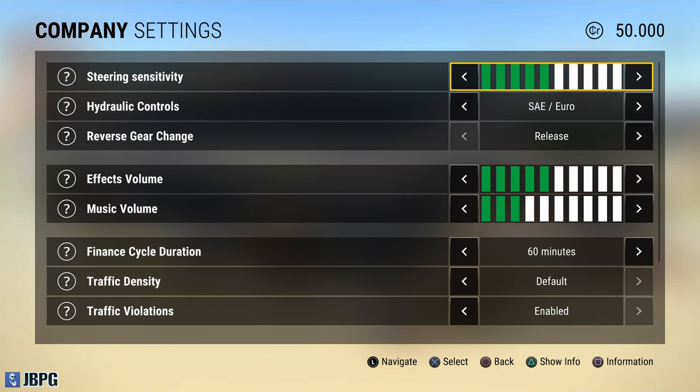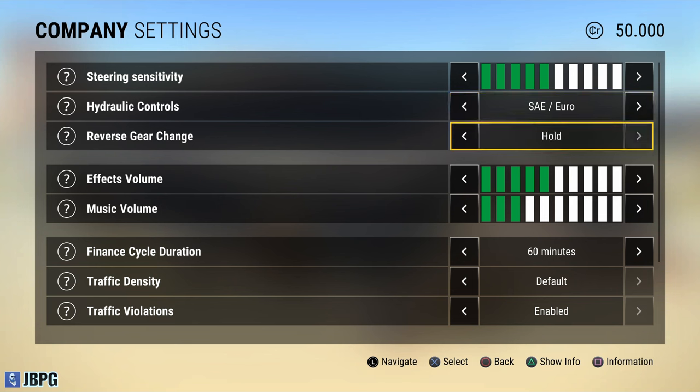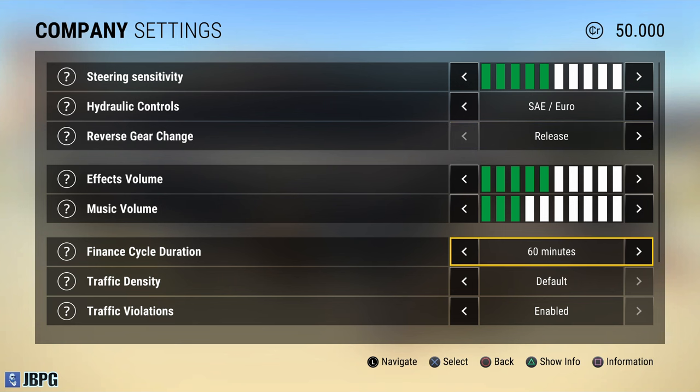You can change your steering sensitivity. There's a choice of hydraulic controls as well - when I first tried it I tried arcade, but this time out I'm going to try the SAE/Euro controls to see if that makes it a little bit different. There's also reverse gear changes, and financial cycle duration which I've got set at 60 minutes. You can toggle that to 90 or 45 minutes - I think it maybe applies to loans or possibly a day cycle.